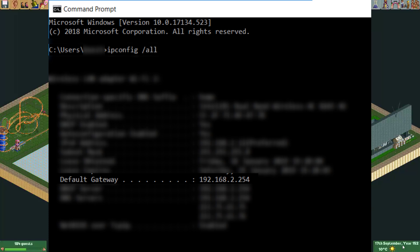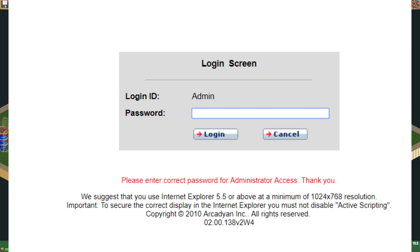For me, the router IP address is 192.168.2.254, but for you it's probably different. The default password for your router can usually be found in the manual. I immediately changed it when I logged on for the first time.